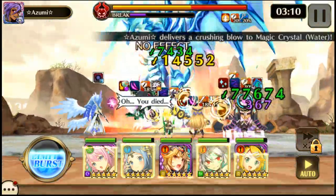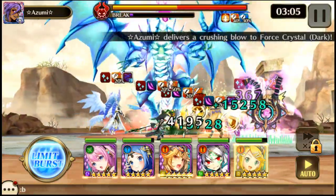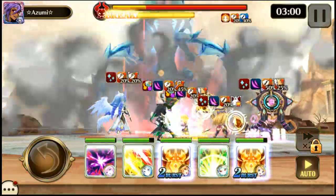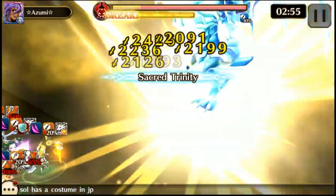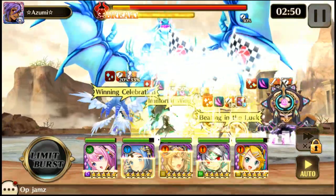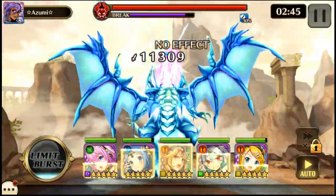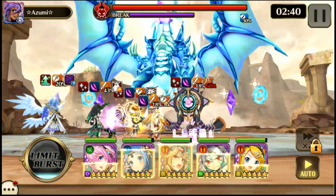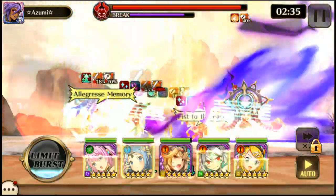Mainly hit him with light, and then just a little bit of earth for the crystals. I mostly stuck with therian, and the only ace here is the healer bird. It's not a terribly hard fight.